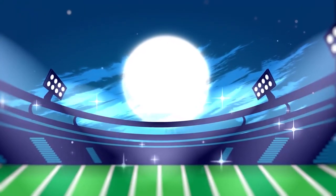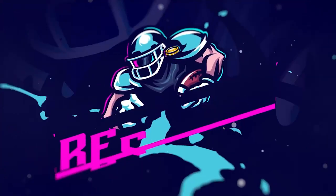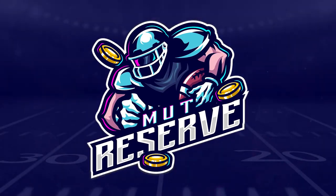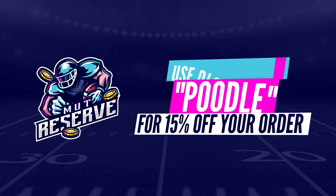If you guys are looking for super cheap and reliable coins, look no further than my sponsor MuttReserve.com. They're awesome to work with, they got 24/7 support. Don't waste your money on packs — hit up the sponsor and use code Pluto at checkout for 15% off your entire order.